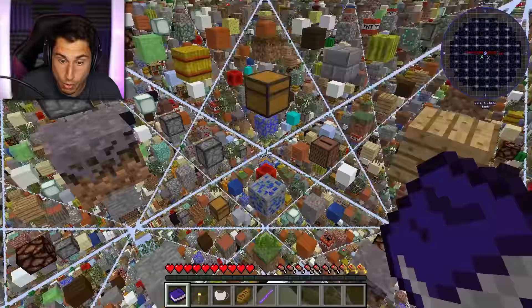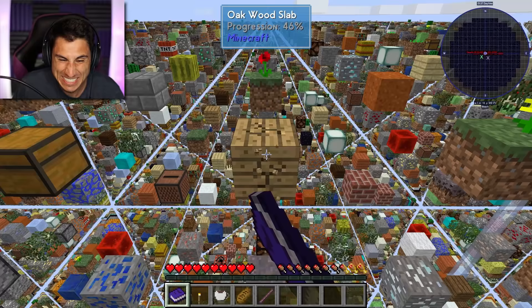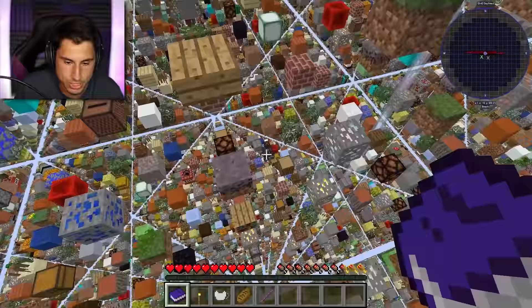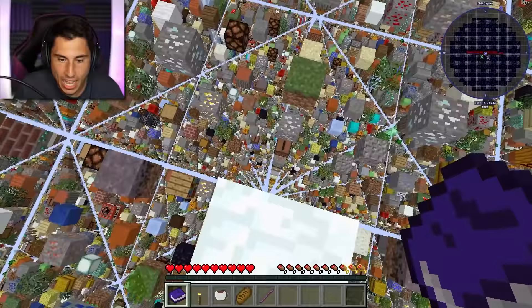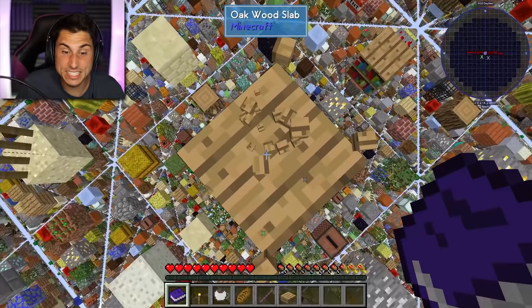So what I'm gonna do, I'm gonna crouch down, I'm gonna try to get this plank. It's probably just gonna fall. That was not a plank at all, that was actually a slab. There's actually a plank right below me. I'm gonna just destroy this block. Okay, I think this is a plank. Maybe it's a plank. It's another slab.